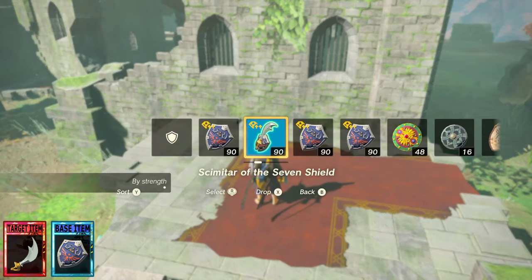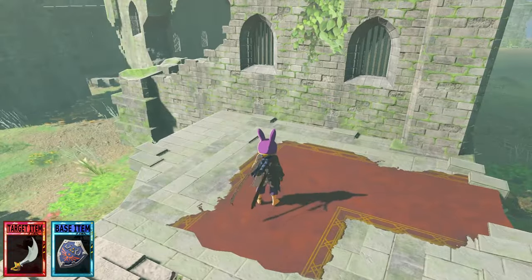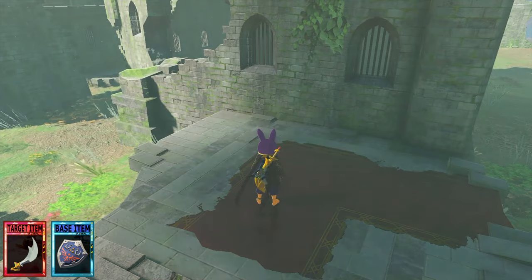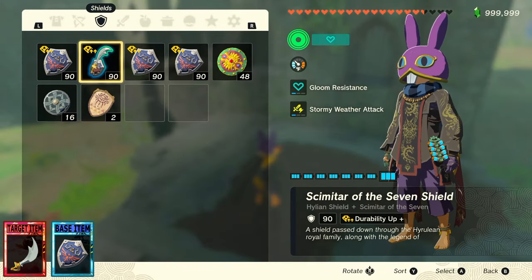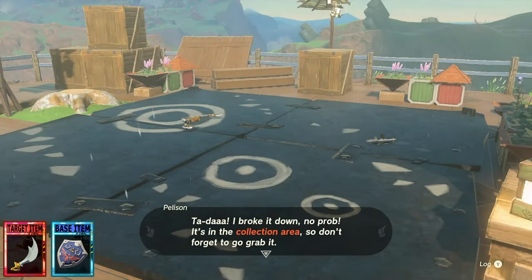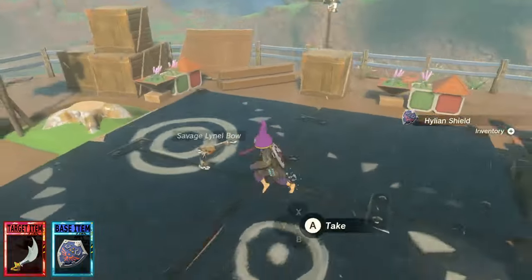Actually duplicating your item is incredibly simple. Once your target item is desynced, simply swap to a different item of the same type, then swap back. Your target item will be visible again and you'll see that your base item also has the target item fully fused to it now. From here, you can either head over to Tarrytown and remove the duplicate from the base item with Pelisson, or you can just put on some fresh equipment, reset, and duplicate some more.